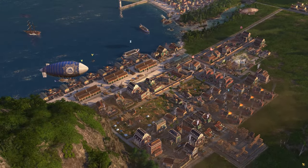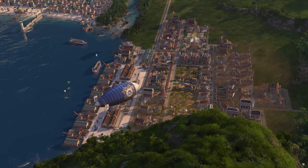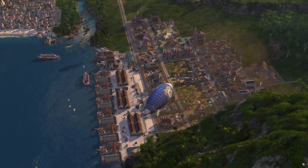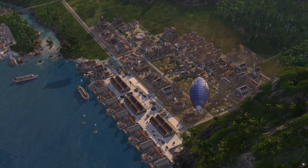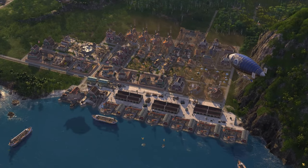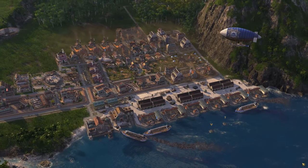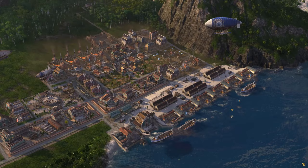Hello everybody, Darren here, and welcome back to Anno 1800. In the last episode, I revamped the industrial district on the island of Manola, defended Benti's final island from Arthur keeping her in the game, completed the hydro power plant giving us unlimited power, started producing scooters for the first time, and began construction of the football stadium.